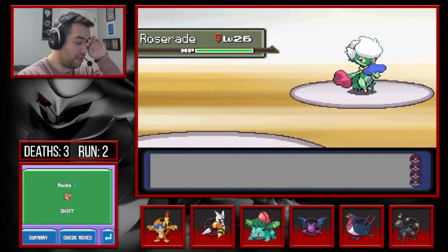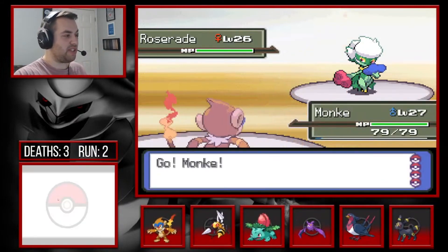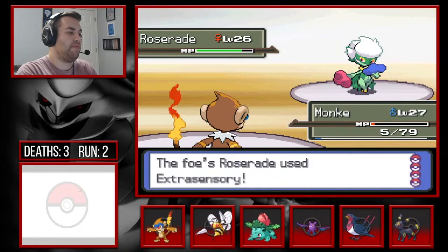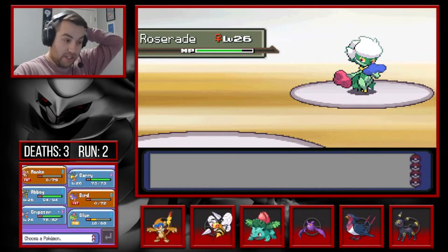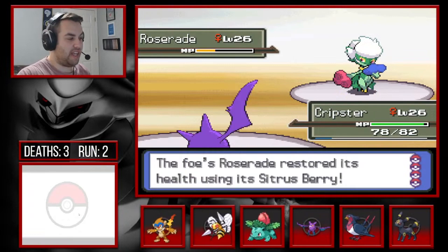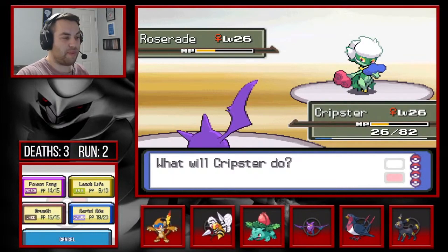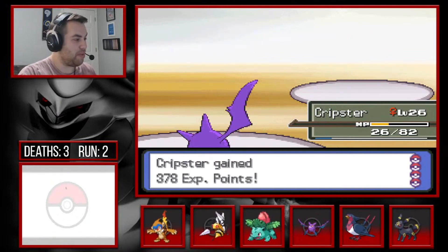We probably would have lived if it wasn't a crit — all because I didn't calculate the Crobat defeating Roselia properly. We just gotta hope Monferno won't die to Extrasensory. Fake Out for chip, there's Extrasensory. This is what losing Matang does — if we had Matang this would have been easy. Matang was our one good counter to Roserade. We knock out Roserade but lost one of our best Pokemon.